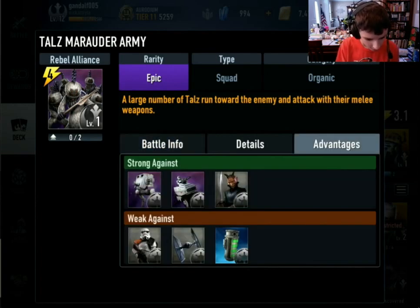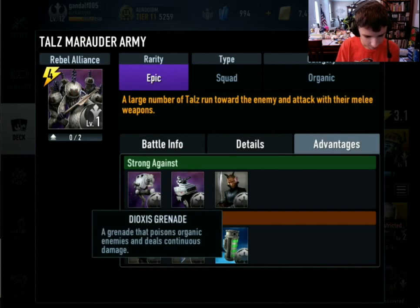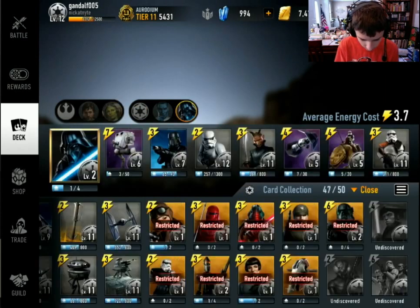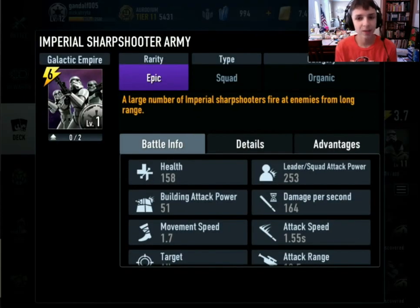Here are the advantages. They're weak against Poison and similar effects. Now let's look at the Sharpshooters, which are going to be cool because Sharpshooters are really good by themselves.